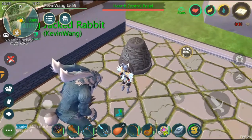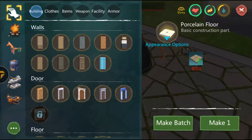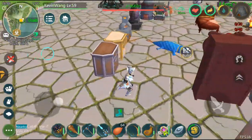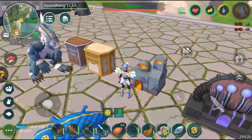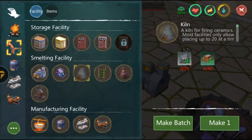If you want to craft some tiles, you'll need the kiln furnace. In order to craft the kiln furnace, you'll need about 20 stones and 20 bricks. Now, how do you get bricks? It's easy — you just need to collect some clay, put it inside a regular furnace, burn it up, and there you go, you'll get yourself bricks.